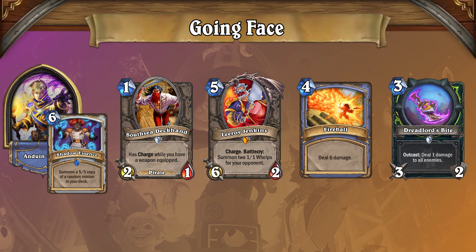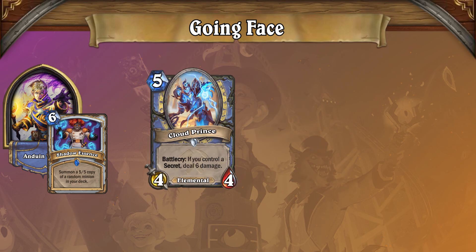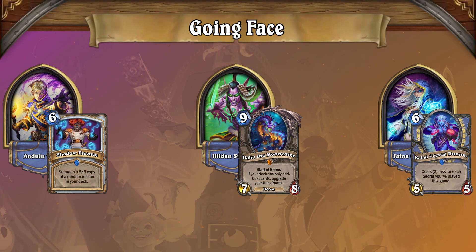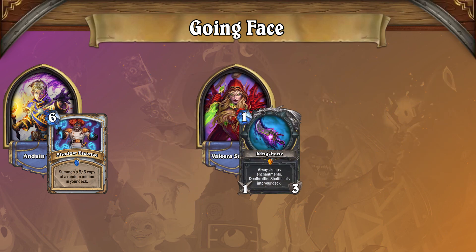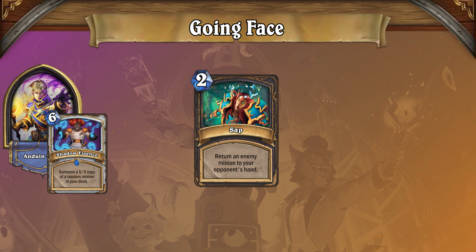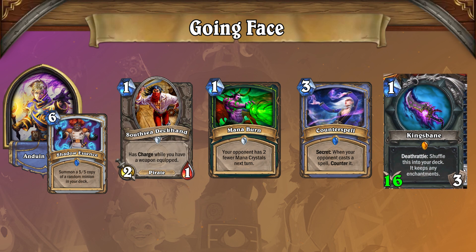The most successful aggro decks in the current meta all include direct damage finishers, such as Twin Slice and Dreadlord's Bite in Odd Demon Hunter, and Cloud Prince and Fireball out of Secret Mage. Both Odd Demon Hunter and Secret Mage also include disruptive cards like Mana Burn, Consume Magic, and Counterspell. Kingsbane Rogue is another classic aggro deck that can deal most of its damage without minions, though you'll want to consider using tech cards like Sap to help bypass taunts. In the end, aggro decks can still compete in a Big Priest meta, as long as you have a fast start, disruptive options, and an over-the-top finisher.